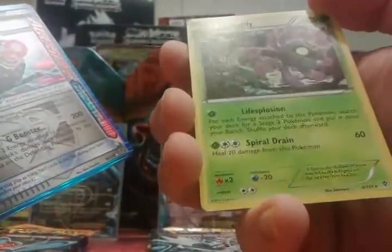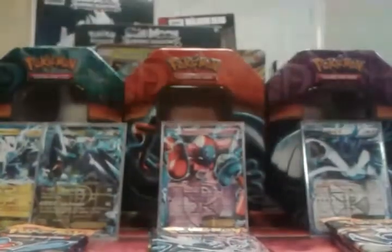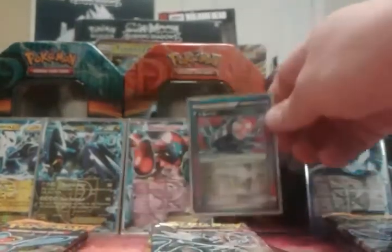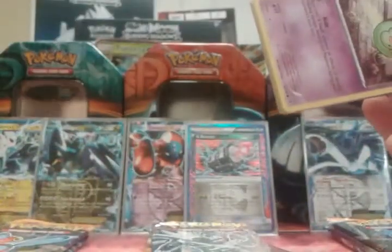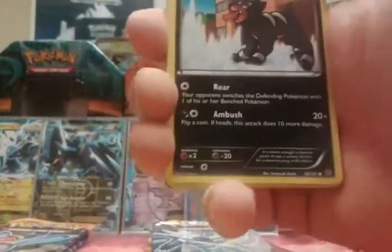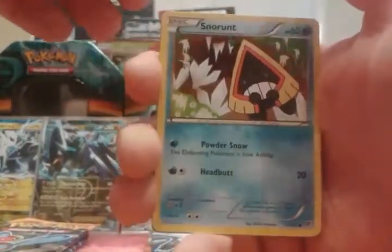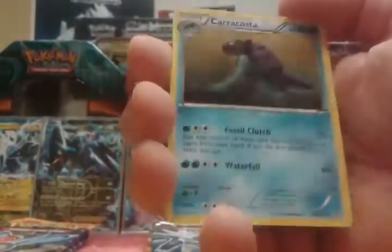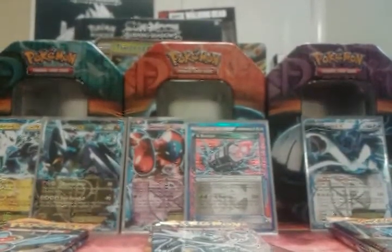And a Cradily — however you prefer to say it. Wow. Can we keep this streak going? I would be highly surprised. But we shall try. We have Solosis, Drifloon, Houndour, Ducklett, Snorlax, Chatot, Root Fossil, Cover Fossil, a Reverse Pokémon Catcher, and a Carracosta regular rare. Just a regular rare, but I like the art. Good art for just a regular rare.